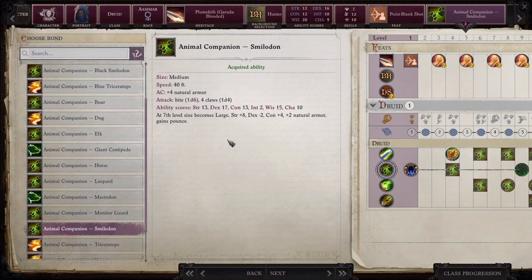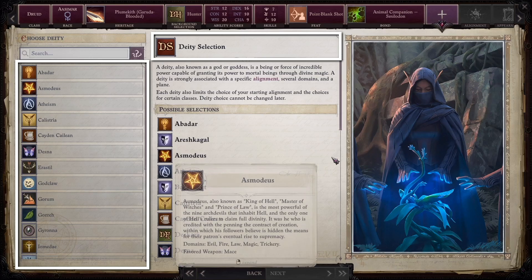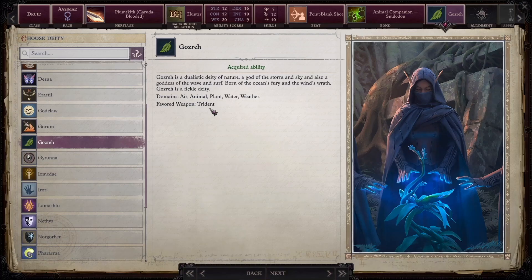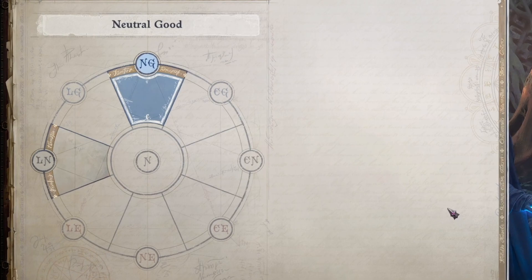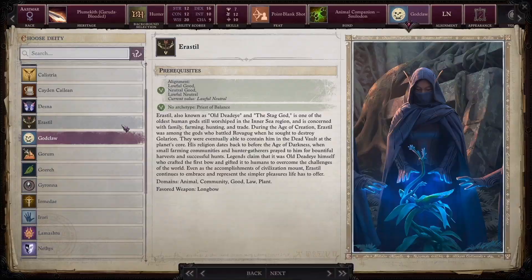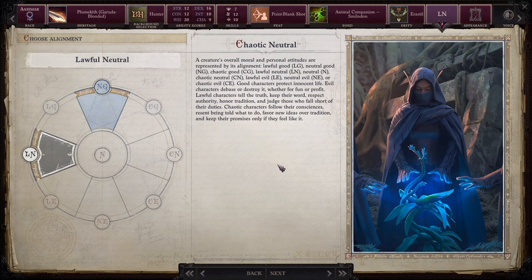Afterward, you choose a deity or lack thereof. This choice heavily impacts classes that get their powers from a higher power such as clerics and paladins, and has a minor impact on others. You will also get certain bonuses with weapons. Certain deities will only notice you if you are within their alignment — such as good, evil, lawful, to name a few. I'm going to choose Aristil, who is basically the god of the hunt. The game will then overlap all of your choices and tell me I can start as either a good neutral or lawful neutral character — this is because a druid is always neutral in some way, and Aristil had his own requirements. I could still turn to the dark side later, or go back and change something. Some classes such as a fighter are far more flexible — after all, you can picture a warrior in any army, good or evil.